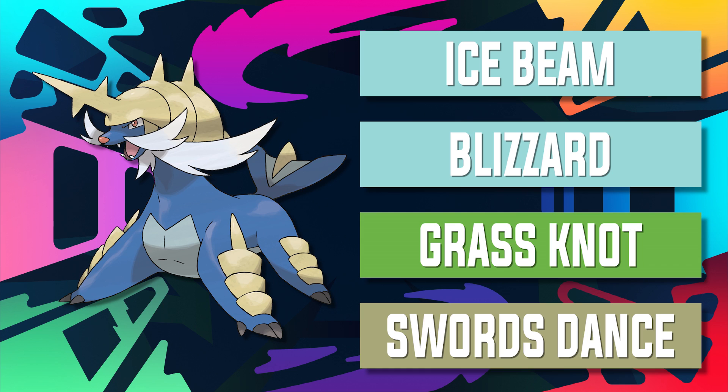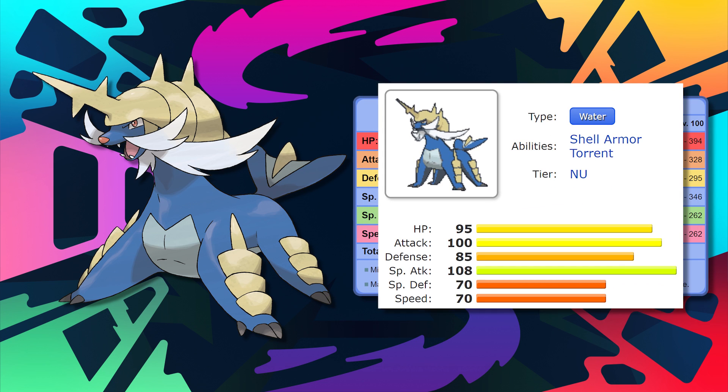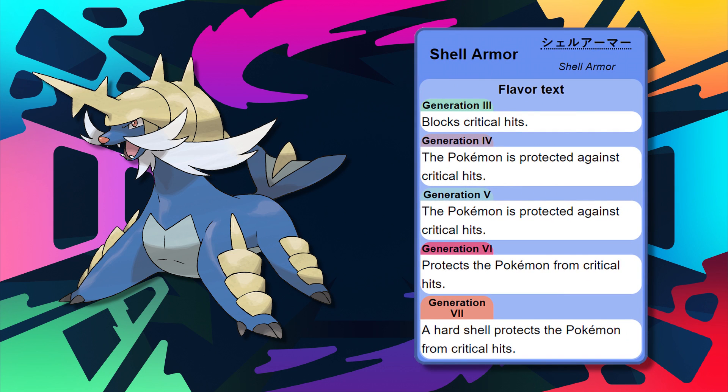It has semi-great coverage with Ice Beam, Blizzard, and Grass Knot, and also has access to Swords Dance, which helps it set up. But with that 70 base speed, it makes it very hard for Samurott to set up. In a meta where things are mainly fast-paced, that's its biggest downfall. It can easily be revenge killed. It also has no healing support in being a tank, so it can't really hang with the bigger tanks out there. The hidden ability Shell Armor screams tank, but it just can't hack it as a tank.